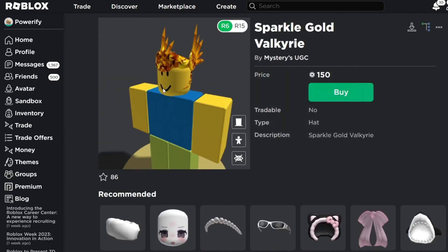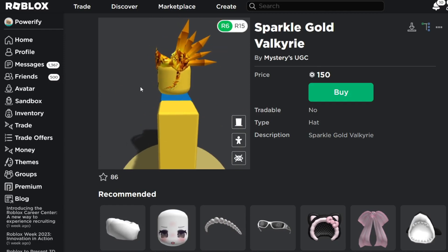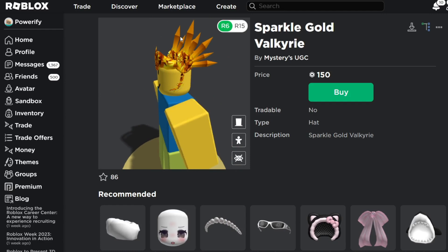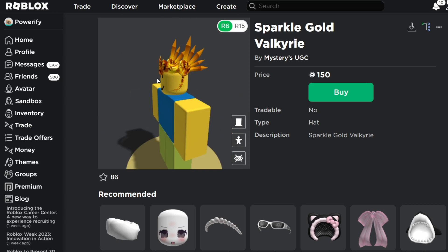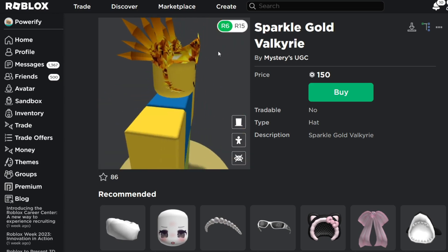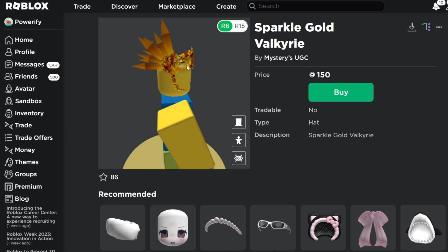I do think this is a nice looking Valkyrie Helm. But I do think they should figure out a way to work on the sparkly and the gold colored areas the most, because I like the concept and I like the model of this hat — but there's too much sparkle, and the gold colored wings really don't fit when it's too sparkly.